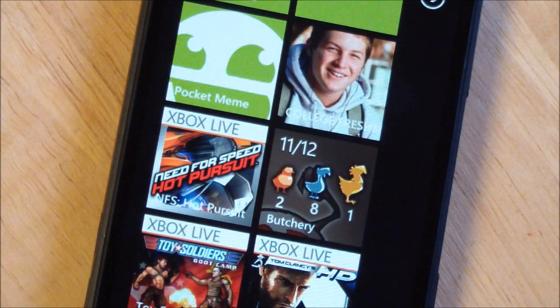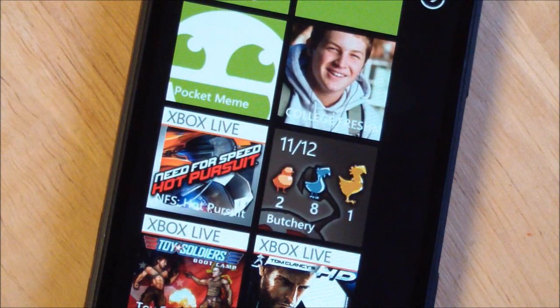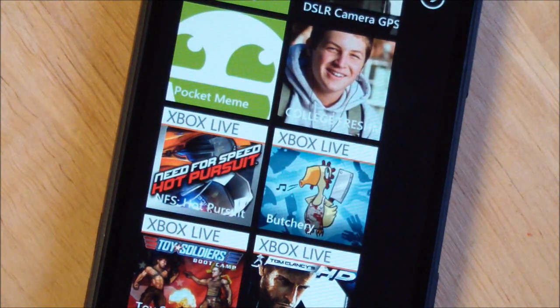Hi folks, Daniel Rubino here with WPCentral.com. I'm going to give you a sneak peek at Chickens Can Fly, the Xbox Live Game of the Week. You can see the tile there flipping around. That's because you can actually pin the sub-levels to your screen, and as it flips around it gives you your metal count, which is really cool. This developer has done a great job of taking advantage of a lot of the Mango options, and it's actually one of my favorite games right now on Windows Phone, and I'll show you why.